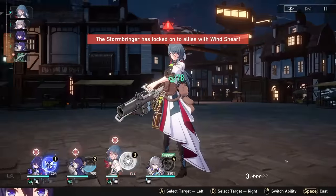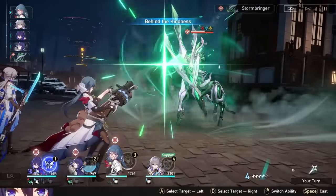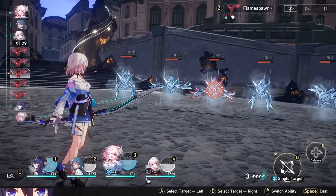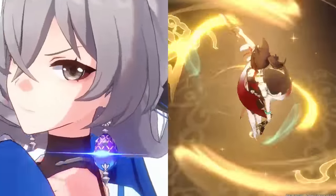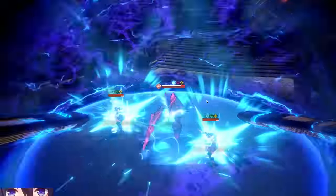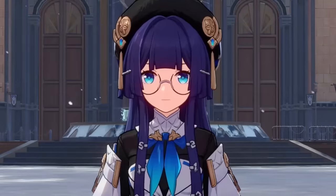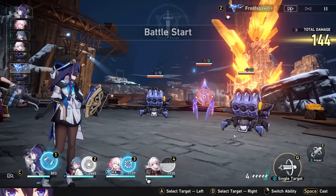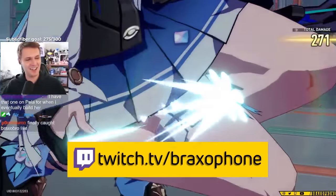Right now in Honkai Star Rail there are tons of amazing support units, and Pela is one of them. There are a lot of enemies weak to ice, which really helps Pela's case, but what also helps is that defense shred is just such a broken utility. If you don't have access to Bronya or Tingyun, Pela can fill that spot and increase your damage. On top of that, she's always going to be good in late game against enemies that buff themselves, because any sort of guaranteed dispel move is an insane utility. For those reasons and more, Pela is an amazing character and you should definitely invest in her in Honkai Star Rail. Thanks for watching — make sure to subscribe, like the video, comment if you're playing or building Pela, and come hang out on my Twitch at twitch.tv/Braxaphone.